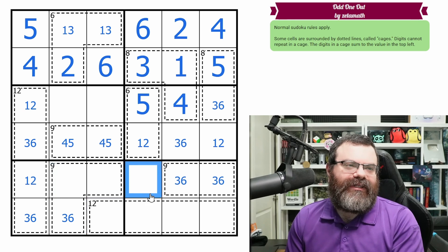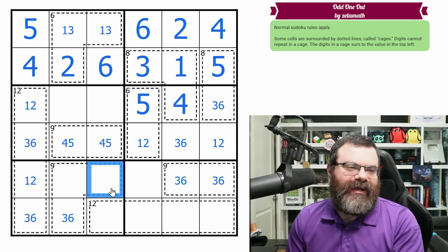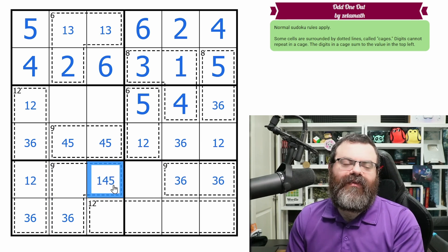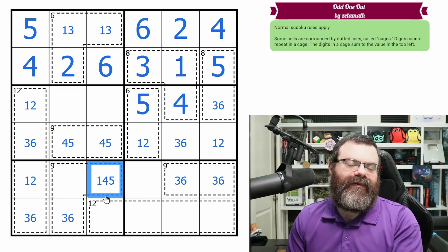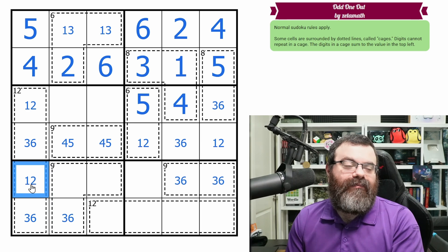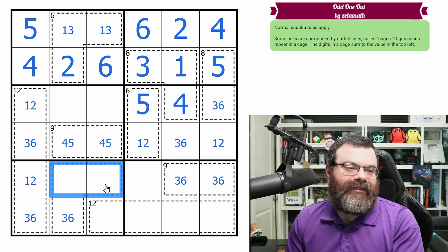Imagine if we didn't have two digits from one, two, three — the smallest possible would be one, four, five, which already adds to ten. So we must have two digits from one, two, three. But we know we're not having both one and two, meaning we must have a three in this nine cage. And that three has to go here because the three, six pair says not here.